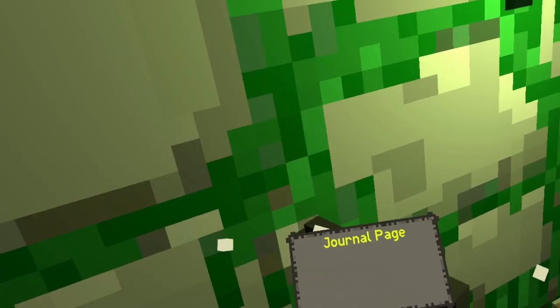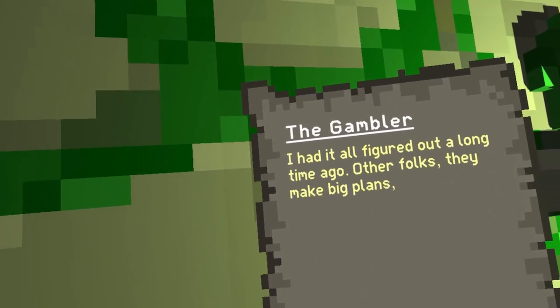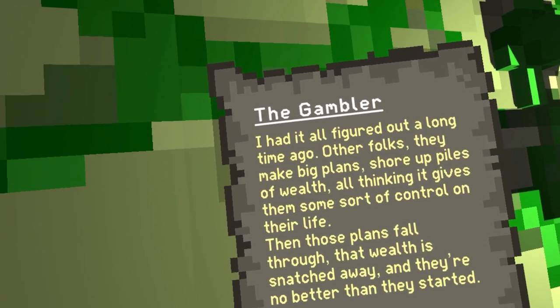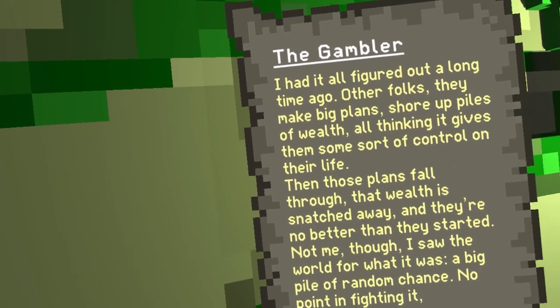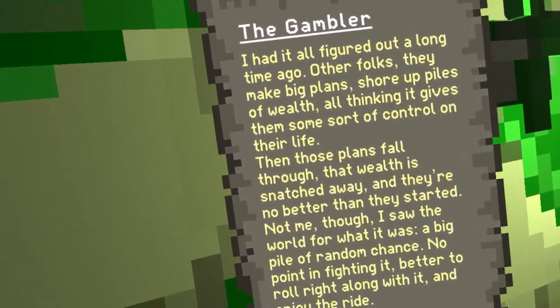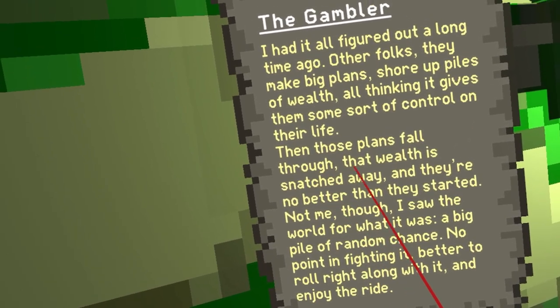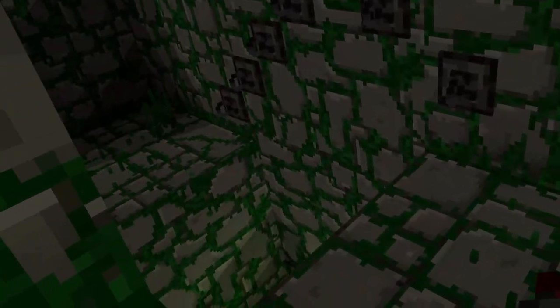I got another page! The Gambler — 'I had it all figured out long time ago. Other folks they make big plans, short piles of wealth and all, thinking it gives them some sort of control of their life.' Tough! That boy trying to spit. Pause, I guess, big dog.